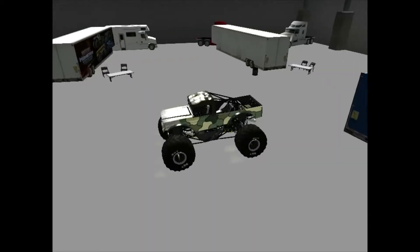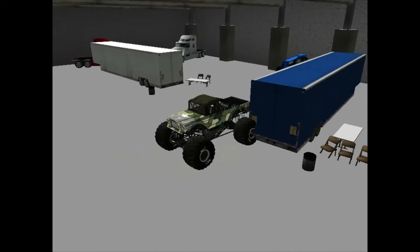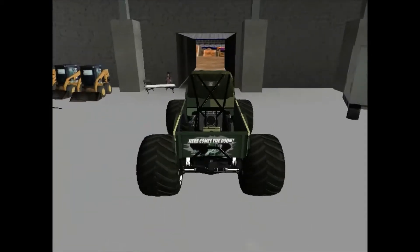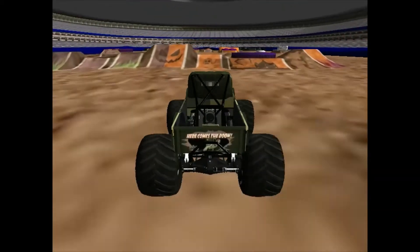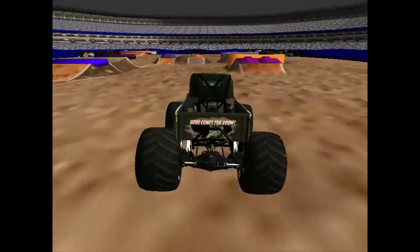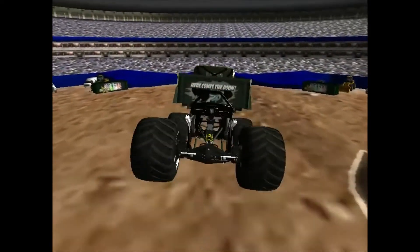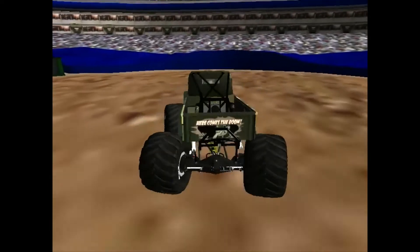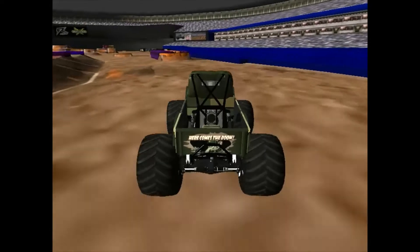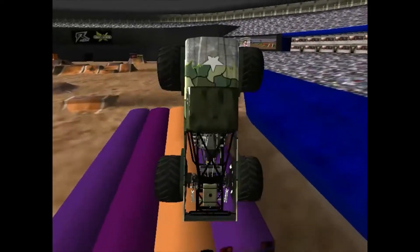Well ladies and gentlemen, up next for freestyle, it's Camo Saigon Shaker — captain of the team. He's starting from inside the garage, that's rather interesting. He's going to go for the big air. Huge air off the ramp! Camo Saigon Shaker with absolutely huge air time, going to combo it up with the racing lane. Beautiful — huge air combo to start the run. Definitely making up for that loss against Toxic Avenger in racing. Huge sky wheel but he's in trouble — lands on the other side of the bus.